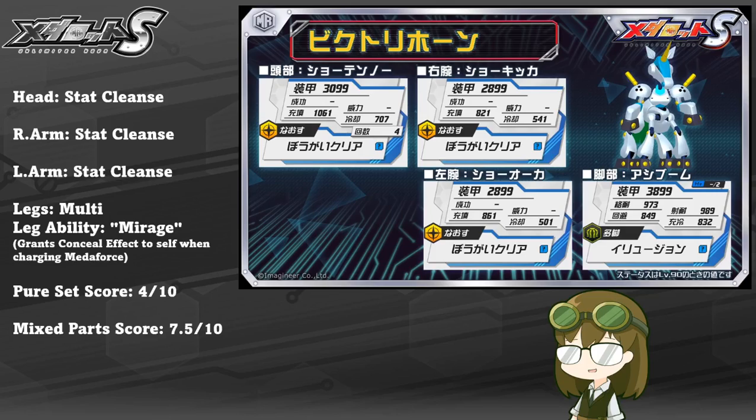About 3100 HP for the head, about 2900 per arm, and about 3900 for his legs. He's not necessarily bad across the field, but unfortunately he does fall subject to the redundancy argument — meaning you don't need to have 3 different parts to use stat cleanse; you only need one part of it for it to be actually viable.